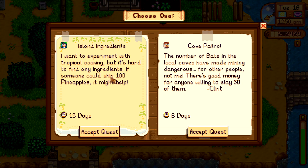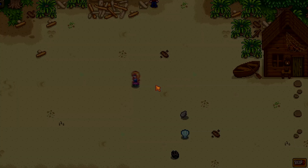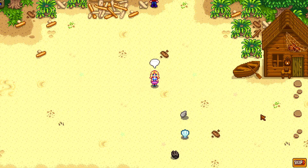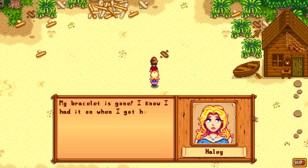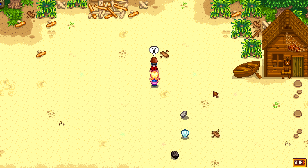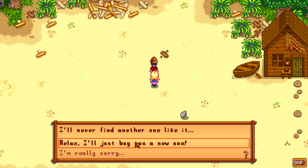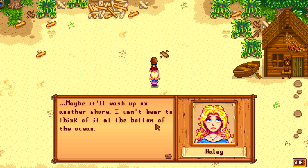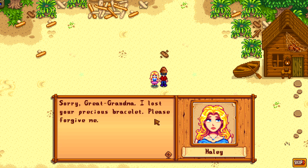What do we got here? 100 pineapple or bats in a local cave. Sure. What is this — Haley? Come here quick. Caprice is gone — I know I had it when I got here. That one's gone, I can't find it anywhere. I'll never find another one like it. Oh — I'll just buy you a nut. Oh, I'm really sorry. Maybe it'll wash up on the shore — I can't bear to think of it at the bottom of the ocean. Sorry great-grandma, I lost your precious bracelet, please forgive me. Could she have dropped it nearby?